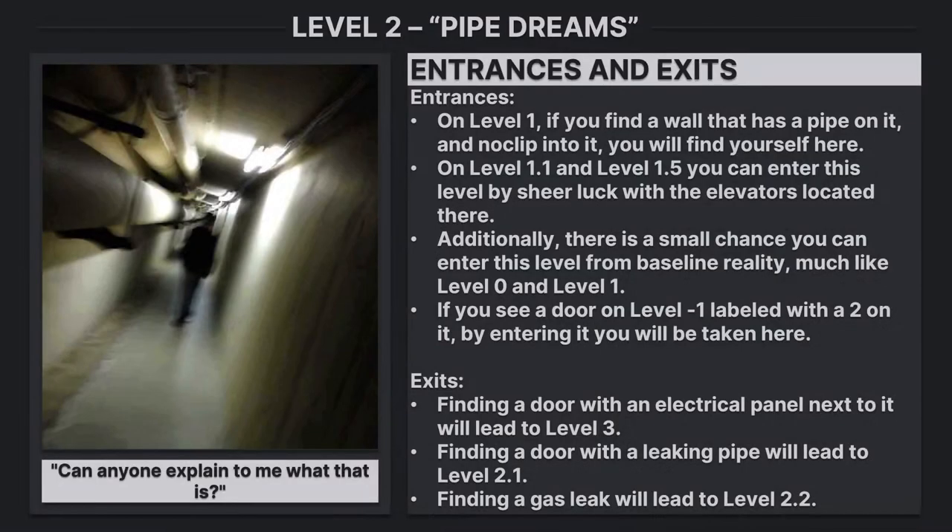Entrances and Exits. Entrances: on Level 1, if you find a wall that has a pipe on it and clip into it, you will find yourself here. On Level 1.1 and Level 1.5, you can enter this level by sheer luck with the elevators located there. Additionally, there is a small chance you can enter this level from baseline reality, much like Level 0 and Level 1.